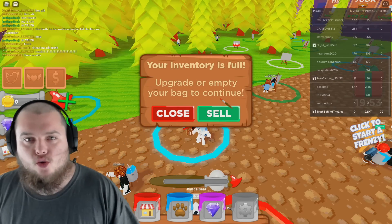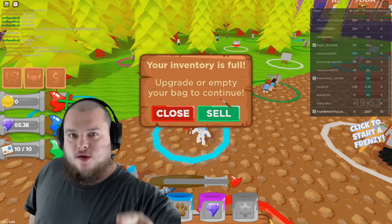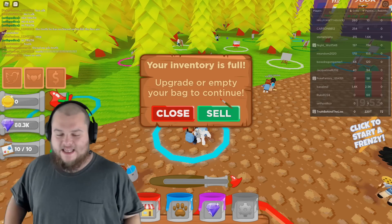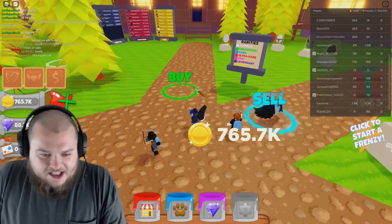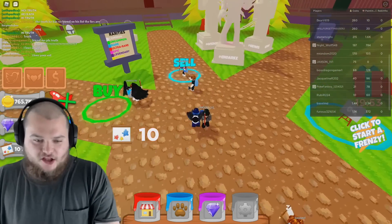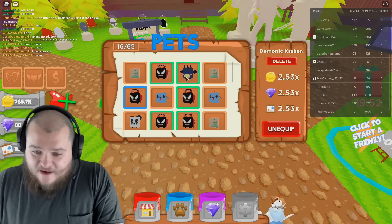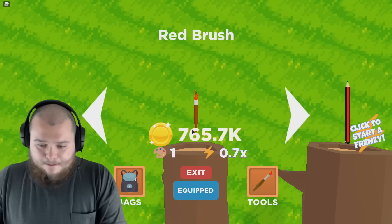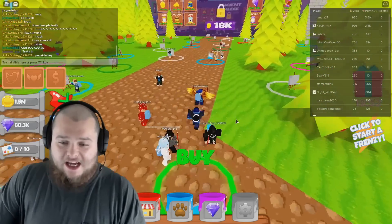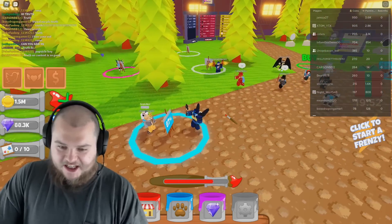I have 72 rebirths in Art Simulator on Roblox and today we are going to be the world's first person to get 100 rebirths in this game. The game is literally broken for me right now — I have six legendary pets and two epics. They're not showing on screen due to some visual glitch, but I assure you I do have them equipped. The devs don't realize how easy it is for me to rebirth right now.